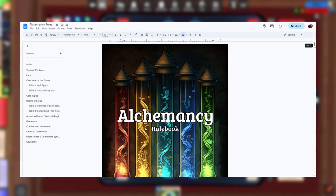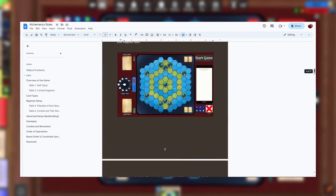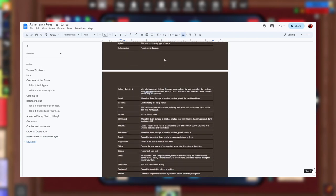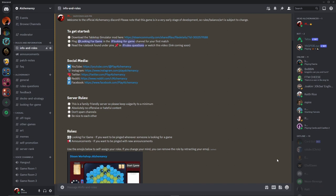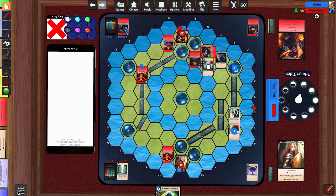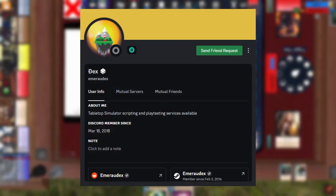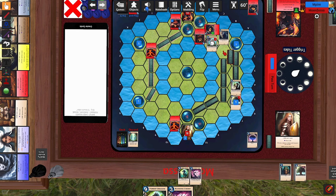If you want to know what other keywords do, you can find a list at the end of the rulebook, which I'll leave a link for in the description. That's all the gameplay you need to know to start your first game. If you have any questions about the rules, join the Discord server — link in the description — and this will also be the place to find opponents to play with. I'll be working on a dedicated digital client with proper matchmaking, but that will be far in the future, so we're using Tabletop Simulator in the meantime. Huge shoutout to my friend Dankz for doing all the backend programming for this mod. Thanks for trying out Alchemancy — let me know what you thought once you've played, and I hope to see you around!